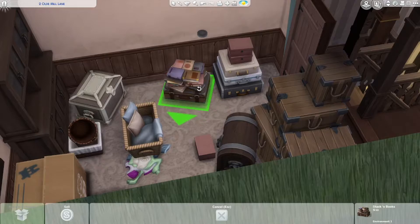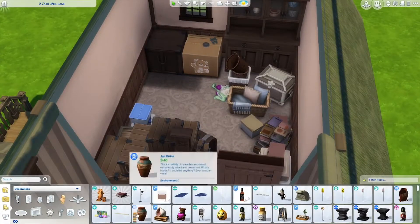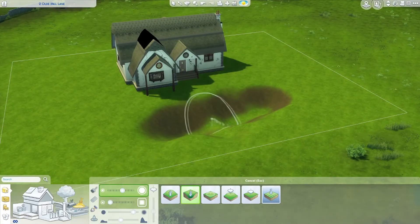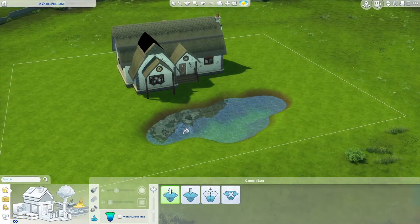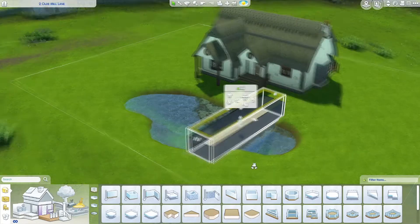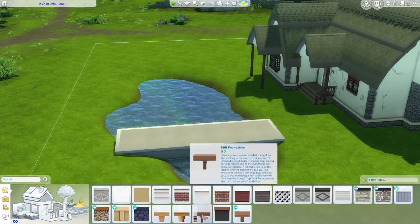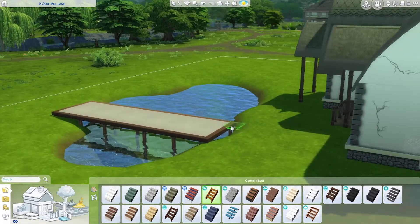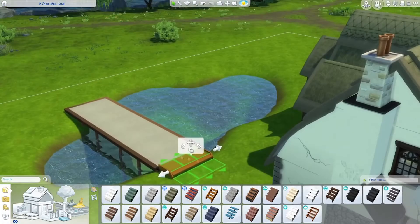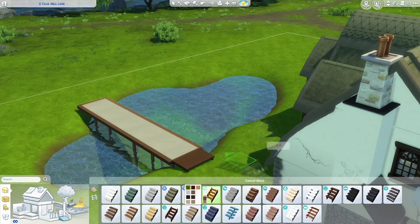If you're an avid Sims player like me, then you'll know that The Sims 4 is actually kind of lacking, especially when it first came out. One of those things is a pond tool — and they've finally given us a pond tool, and we're all like, 'Oh, it's amazing, we love it, thank you.' But like, we should have had this ages ago. It's been years and we've not been able to make ponds. But yeah, I do love the pond tool — it's not that I'm not grateful, I just feel like it should have been added ages ago. I made a cute little pond out front with a little bridge.